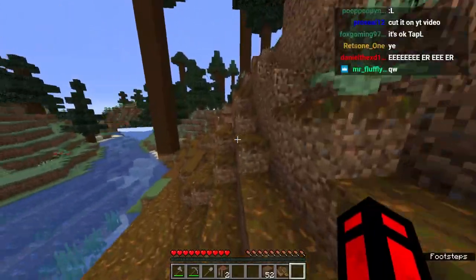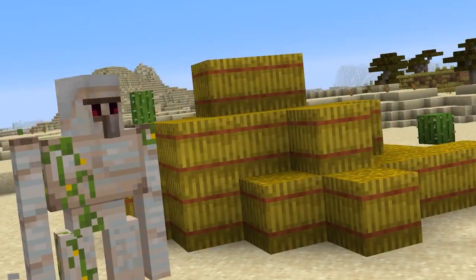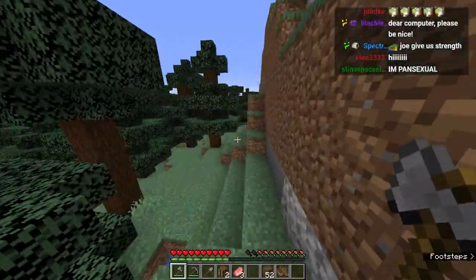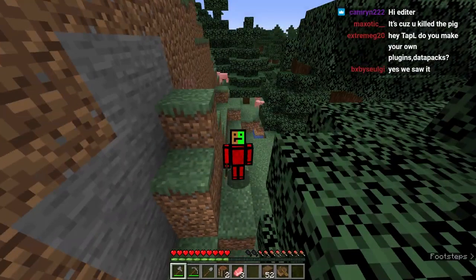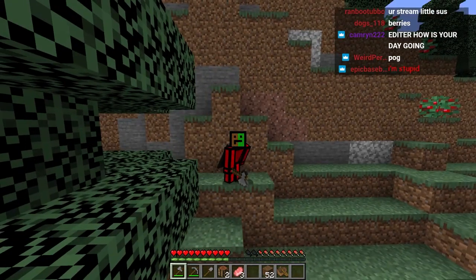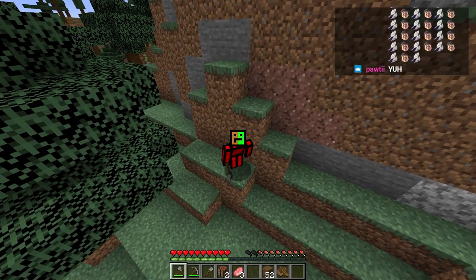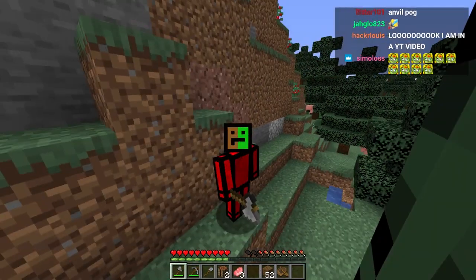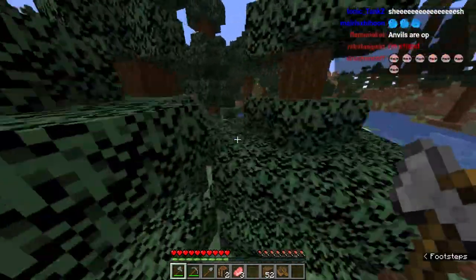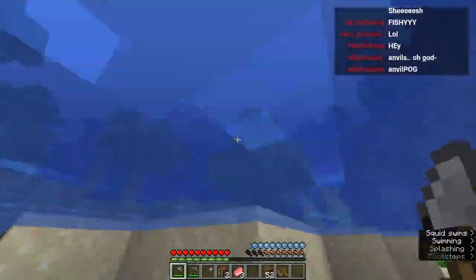We're off to a good start. We should actually get tools and stuff. Let's stop lollygagging around. Let's go and get our stone tools. Let's just keep running - I guess we got to get out of this forest. I would want a village. I just want some nice resources, a great head start or something, please. And also food because I'm hungry. Obviously if you haven't read the title already, it has to do something with anvils. We got to go and get a lot of anvils and a lot of iron today.